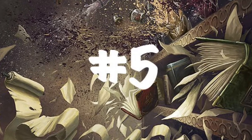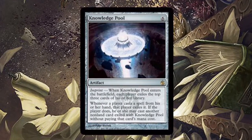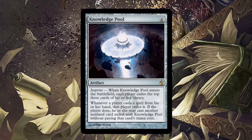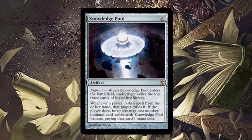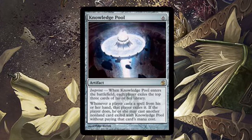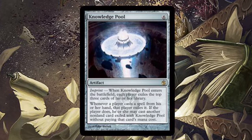Coming in at number 5 is a handy artifact that fits into the color scheme of any deck. Knowledge Pool is a 6-mana artifact that converts everybody's spells at the table into one community pool. This handy artifact can really throw a table off the deep end. As soon as Knowledge Pool enters the battlefield, players are already donating 3 cards to the pool. Anytime a spell is cast, it's added to the Knowledge Pool, and the player who is casting the spell can take any spell out of the Knowledge Pool and cast it in the original spell's place. As I'm sure you can imagine, Knowledge Pool has some really silly interactions.